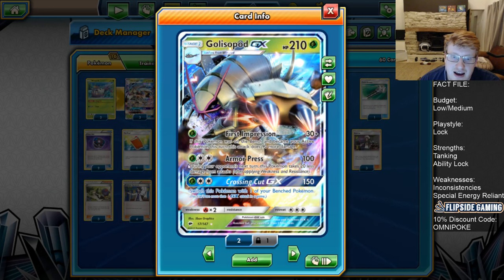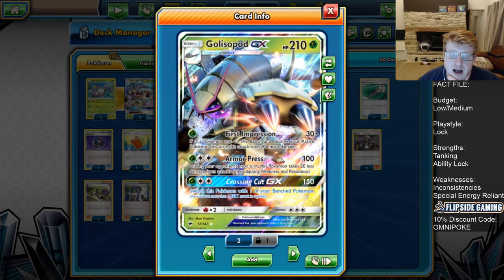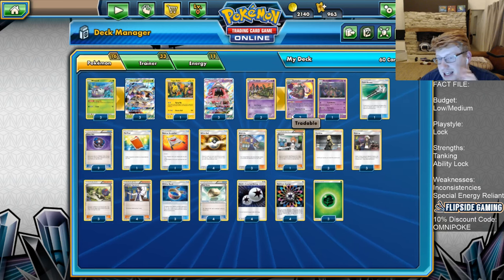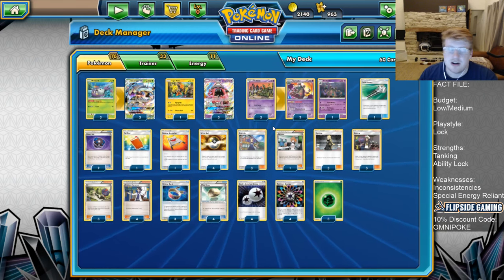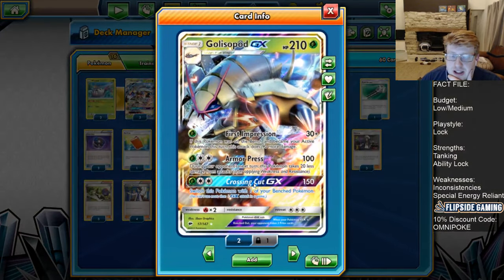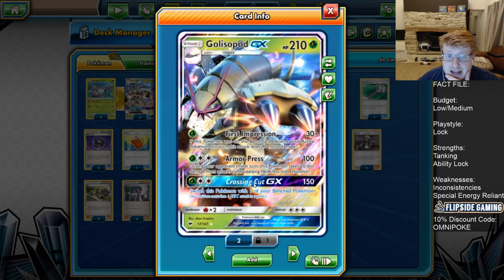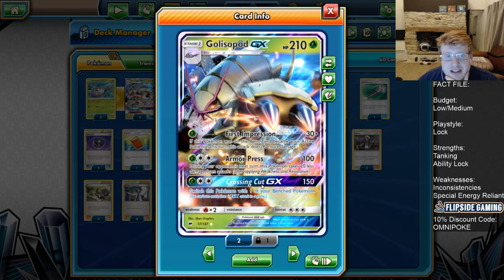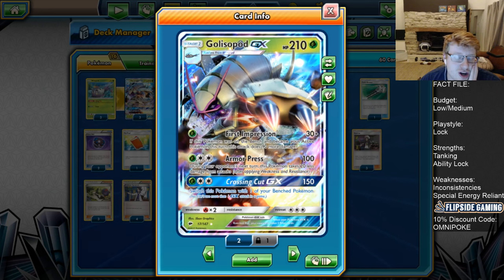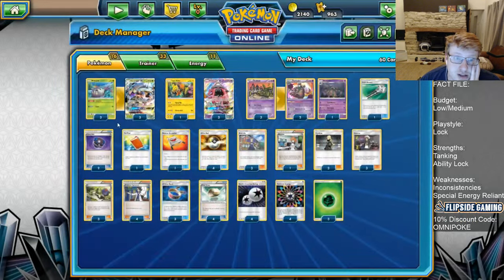Armor Press is definitely a great attack in this deck, and the Crossing Cut GX attack is also very good. Grass DCE does 150 base - 180 with Choice Band, which is great for dealing with basic EX and GX Pokemon - and you get to switch this Pokemon with one of your bench. Oftentimes you're going to throw a single-prize Pokemon into the active position so the opponent can't really end you because they need to Guzma away the thing you've thrown active. So it protects your Golisopod and forces your opponent to not play N against you. The Crossing Cut is a natural way of getting around N because the opponent typically has to use other supporters that turn to deal with it.